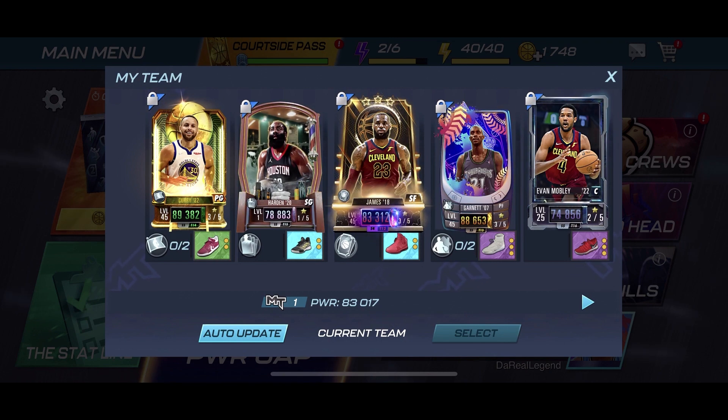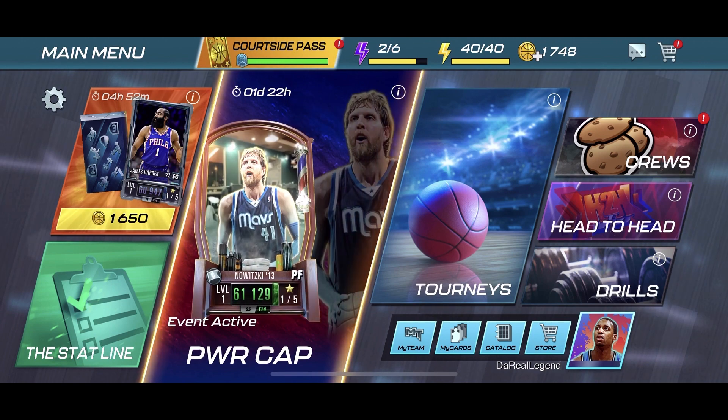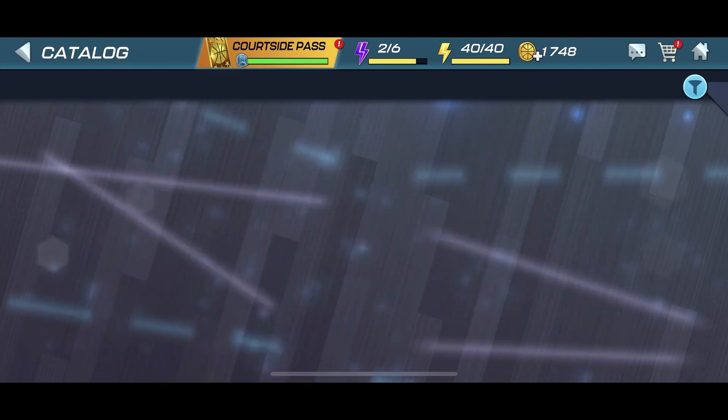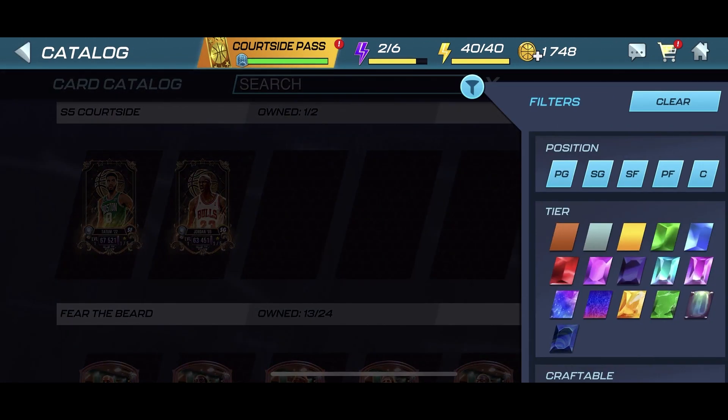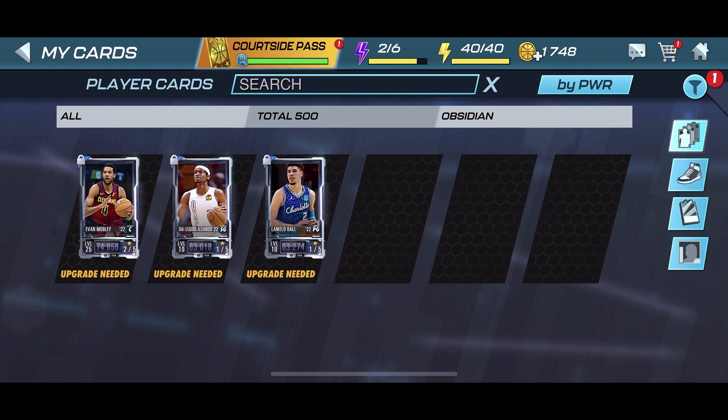Before we jump into that, quick update on the obsidian grind. So far I got Shea Gilgeous-Alexander, got a rep for the KD right there, and then we got LaMelo Ball — who was the player that I really wanted to get. I actually pulled him from the obsidian tourneys. Big W by 2K for making these really good cards available in tourneys.